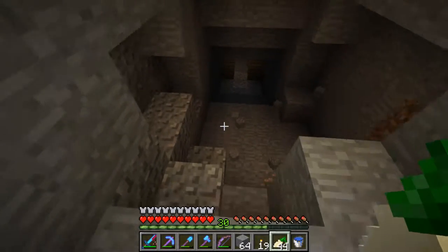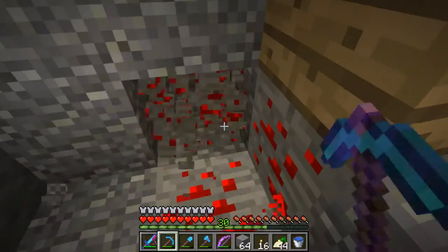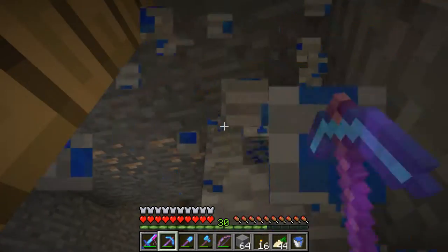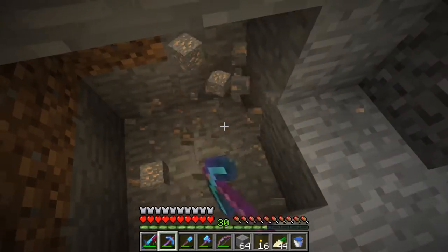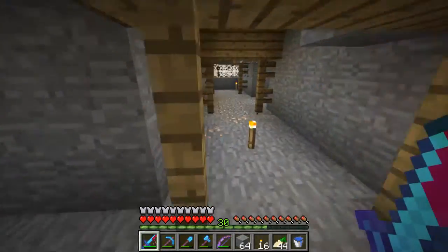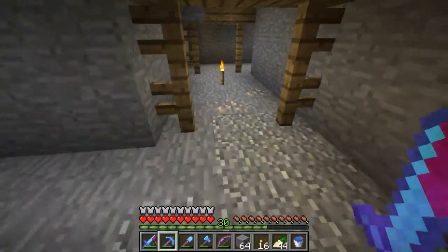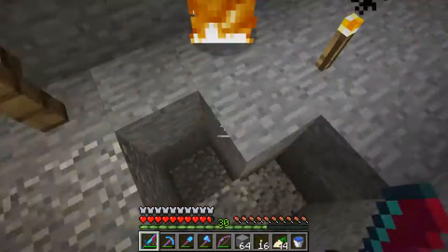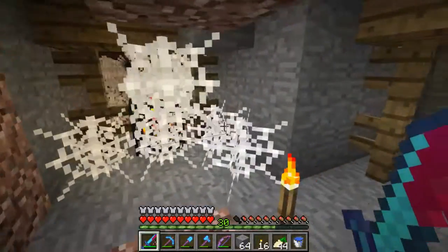I'm just on a caving trip right now and I've got something to show you guys. I'm not sure if it's a glitch, a bug, or if it's just completely broken forever — or maybe the world is corrupted, that might be it. All the spawners I have found are pig spawners and they don't spawn anything, so that's kind of crappy. Someone please tell me whether it's a glitch or whether my world is corrupted, or if it's going to get fixed, because I'd really like to know.